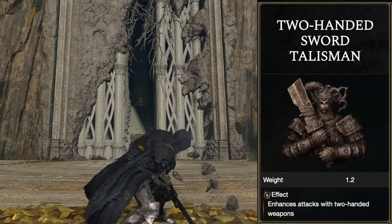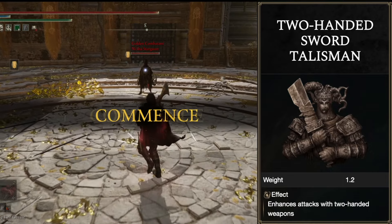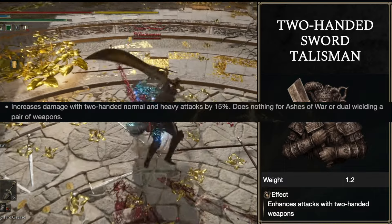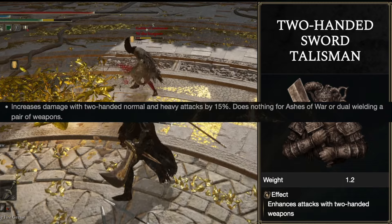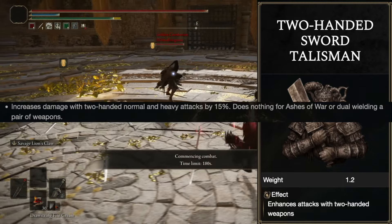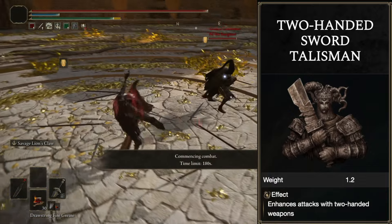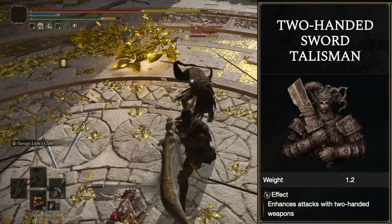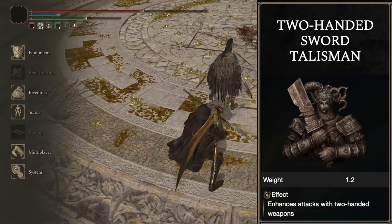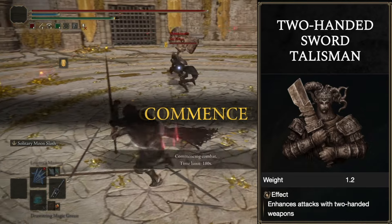I'm thinking about weapons that didn't have access to thrust attacks. What the talisman does is boost every one of your attacks except your ashes of war by 15% while you're two-handing your weapon, meaning you need to have both hands on your weapon. So it doesn't work with paired weapons like fist, claws, twinblades, or paired greatswords.